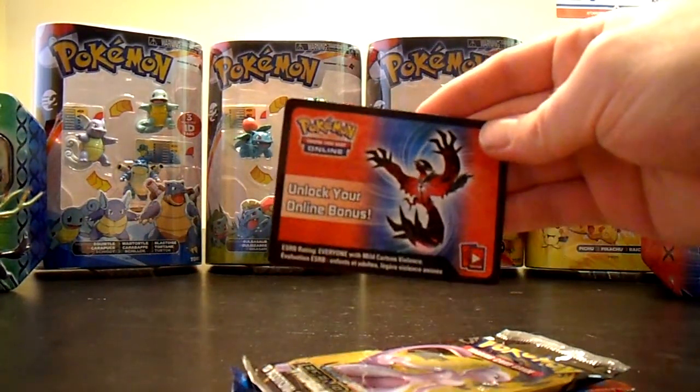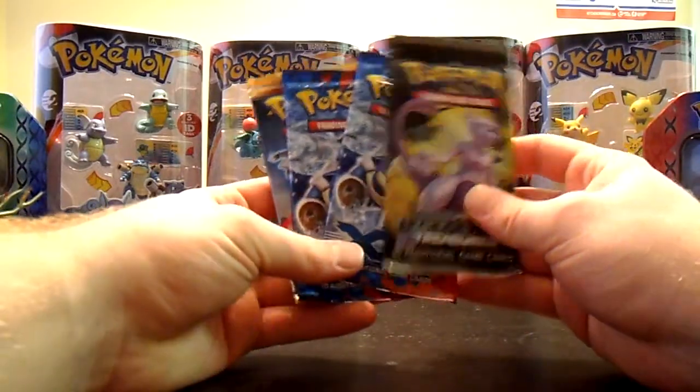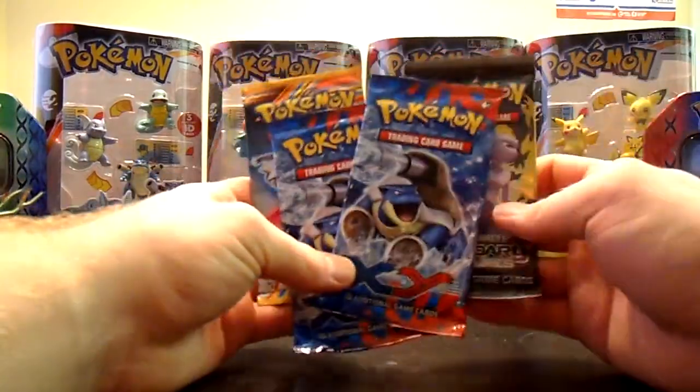Code card. And four packs, just like the Xerneas 10: Plasma Blast, Legendary Treasures, and 2 X and Y — this time it's 2 Mega Blastoise packs instead of Xerneas.